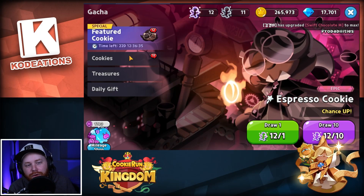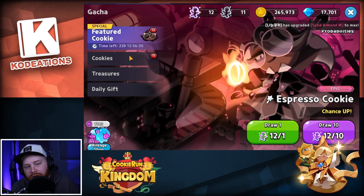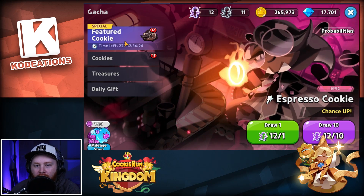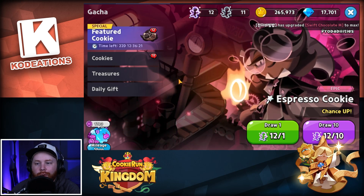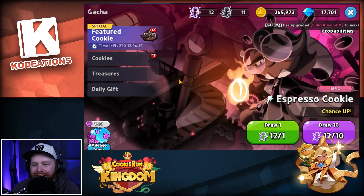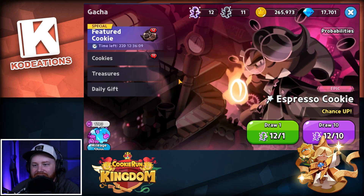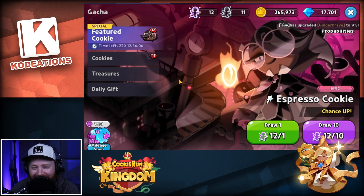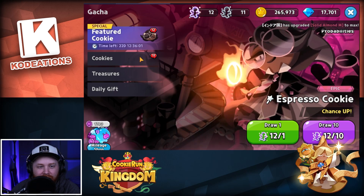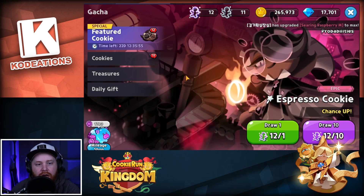Drop something in the chat — what do we do? Do we pull on the feature banner first? Do we do a ten-pull on the feature banner, or do we do the regular one? Tell us what to do. All right, somebody suggests we draw one on the Espresso banner first. Featured Espresso — the chat is saying ten pulls, so we'll go ahead and do that. We'll pop off ten.